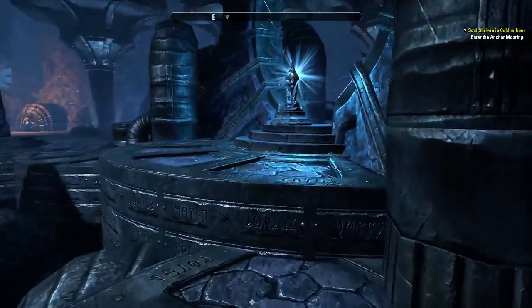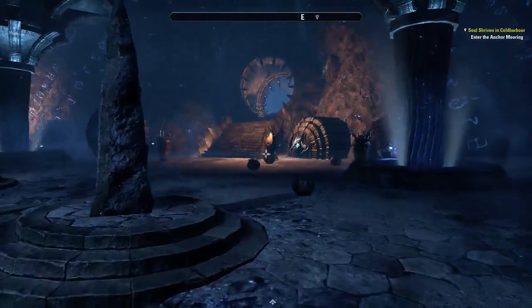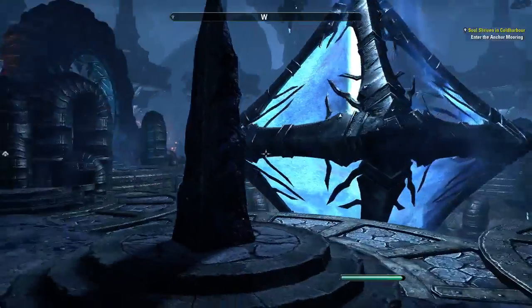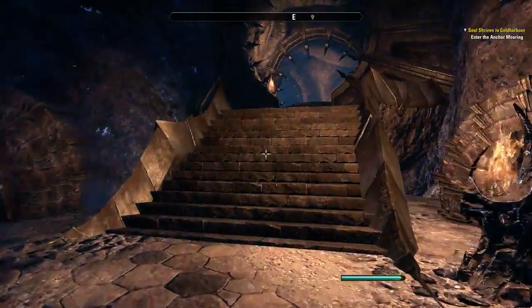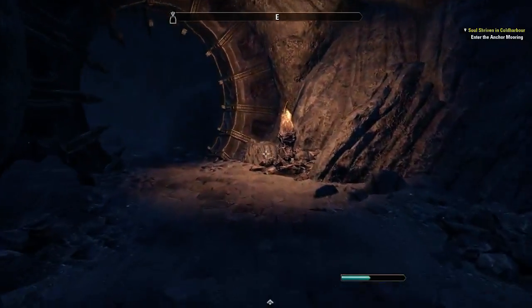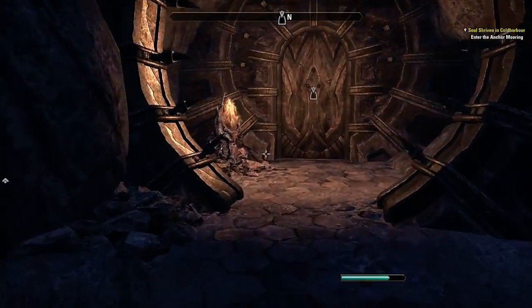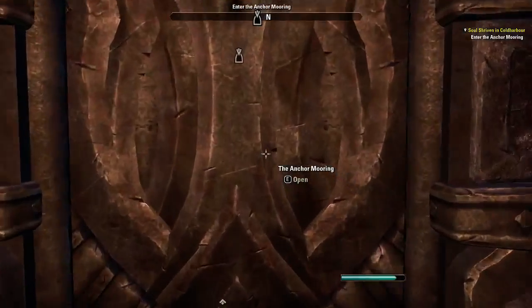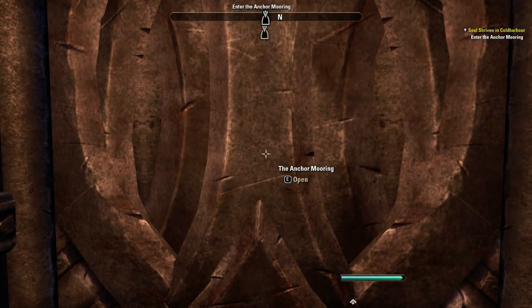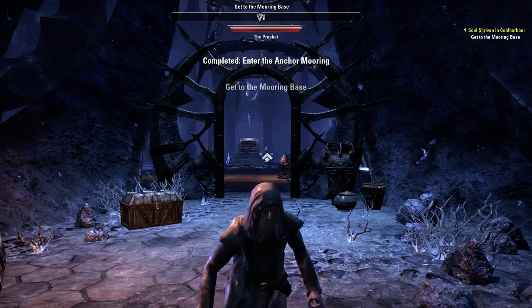So now we've got this blind elderly magic man and we're going to escape from Cold Harbor. Cold Harbor is anchored through several locations in Tamriel, and we're going to use one of those anchors to escape.